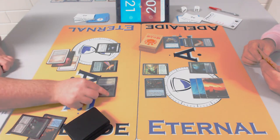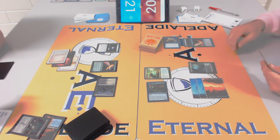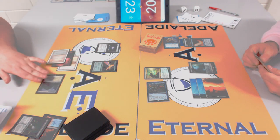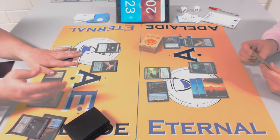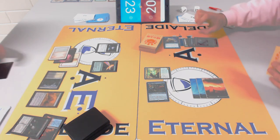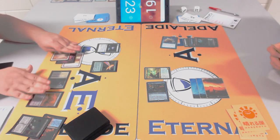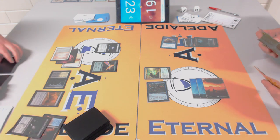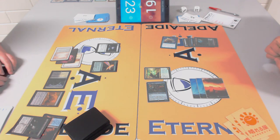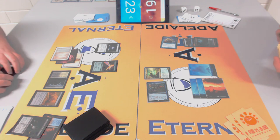When Thragtusk enters you get five life and when it leaves you get the 3/3 token. Rob surely wouldn't have played Reflector Mage into Thragtusk knowing it generates life and tokens. James is still going to get the ETB gain again, but he should also have the 3/3 token. Why is he attacking here rather than replaying the Thragtusk while Rob's tapped out?